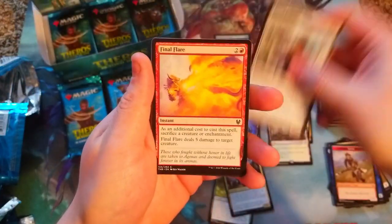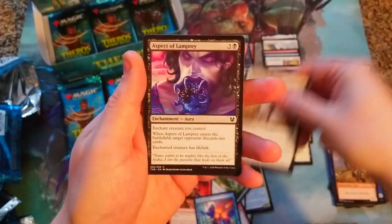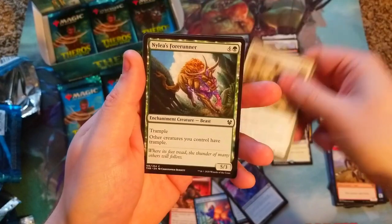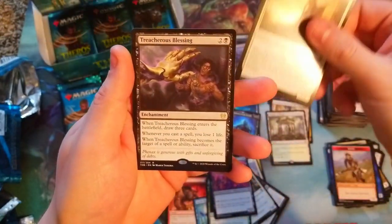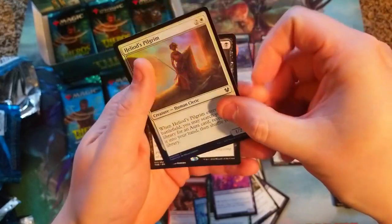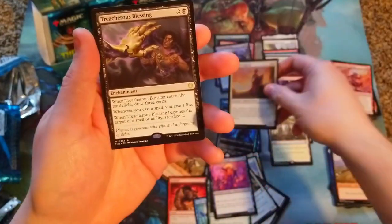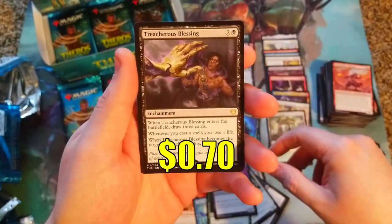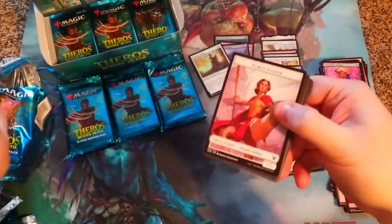Final Flare, Pantheon Fury, Eight Mantle, Blessing, Lamprey Sentry, Forerunner, Mogis's, Heliot. Oh, that's a foil Pilgrim - very nice, a reprint but a cool card. And we got a Treacherous Blessing for our rare. Pretty sure it's a bulk card.